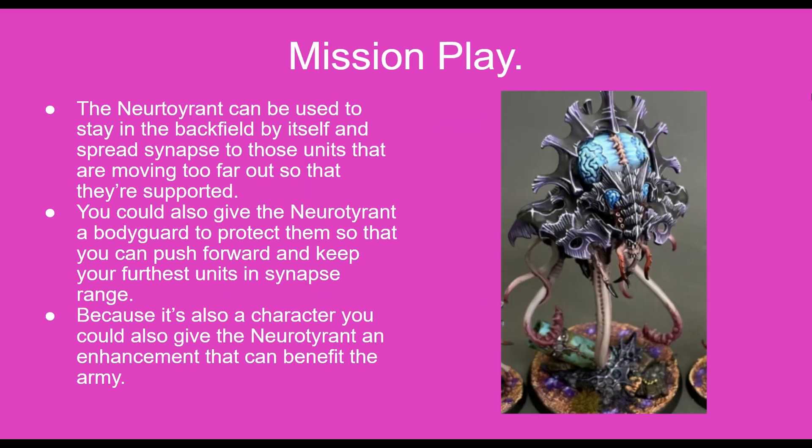Now when looking at its mission play, the Neuro Tyrant can be used to either stay in the backfield by itself and spread synapse to those units that are moving too far out or just moving to a board edge where there are no synapse creatures. You could also give the Neuro Tyrant a bodyguard and then you have more protection when you push forward, keeping multiple different units within synapse range either within the bubble close to it or through its ability like Neuroloids. Because it's also a character, you could give the Neuro Tyrant an enhancement, and that can really benefit the army depending on what detachment you're playing.